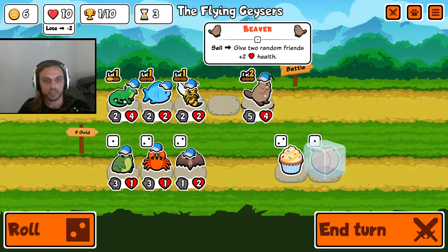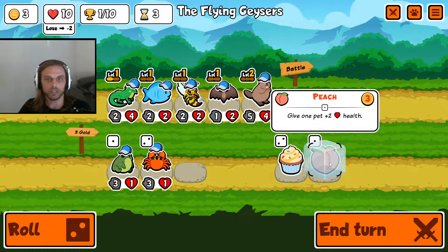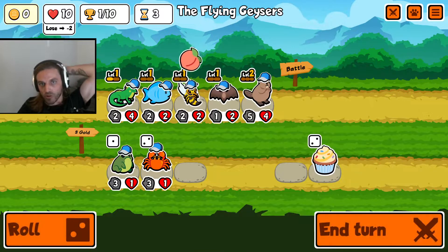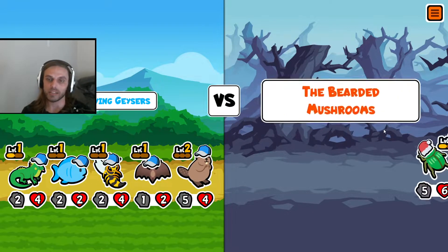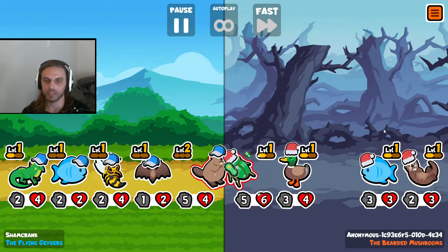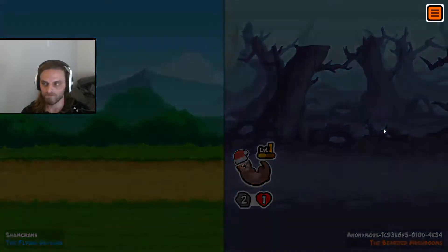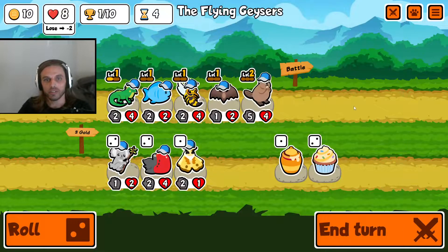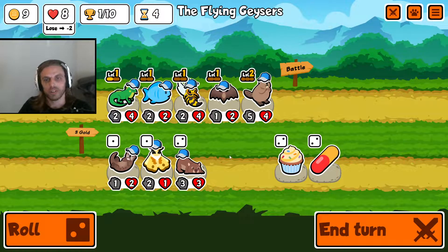I kind of want the wasp to get the buff. I can wait to do that, honestly. Do I want to invest in the wasp? Sure, let's do it. Hopefully we can find a croissant — that's what we need. I'm positive it's in this pack. All right, we lost that one. The wasp, honestly, is a pretty weak unit for the three star. I'm not super happy with it. I'm not getting a croissant either.